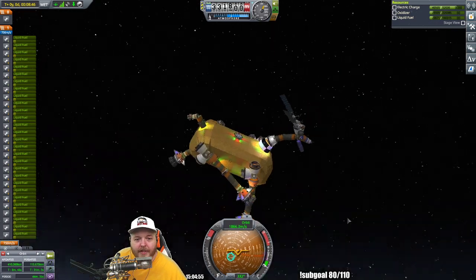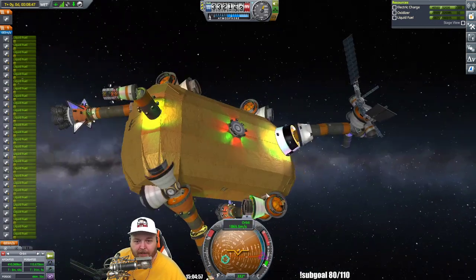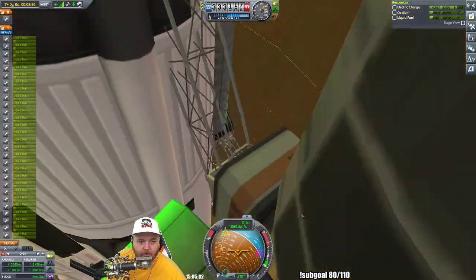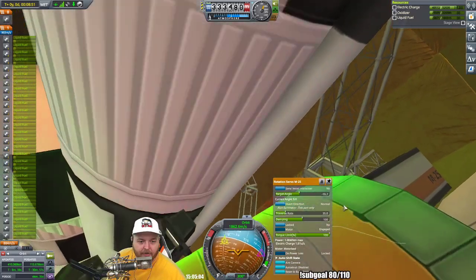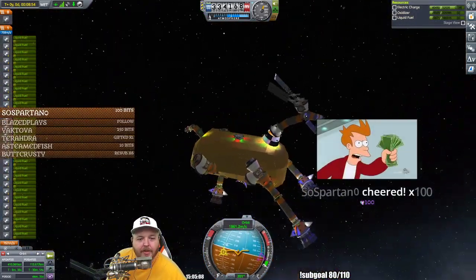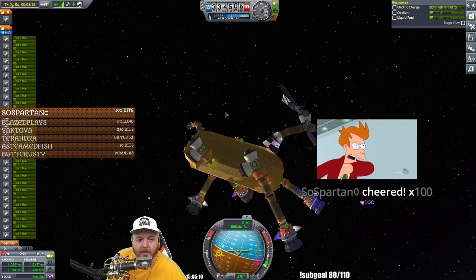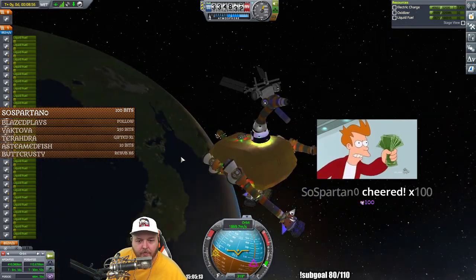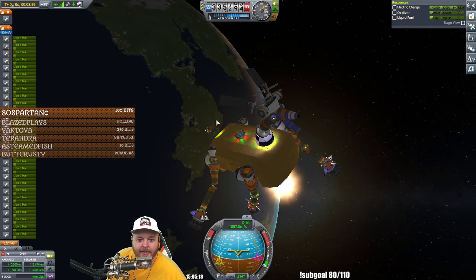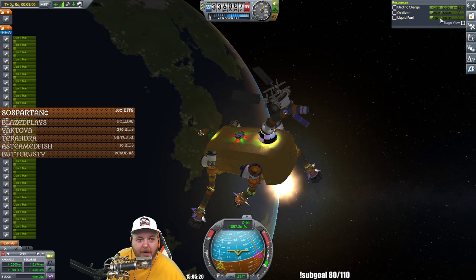We'll get him into the sun so you guys can see him in all of his reflective glory. This thing's unlocked and just doing its thing — it'll figure itself out one day. He spun himself around in circles — he was supposed to be facing towards the sun, now he's not. How are you supposed to charge this way? You actually are charging. There's the sun — let's get Rudolph into the sun, guys. He needs to recharge his batteries.